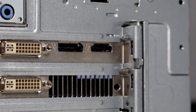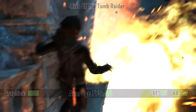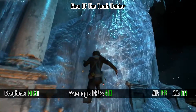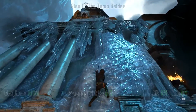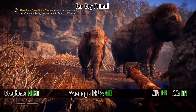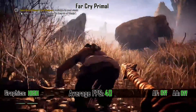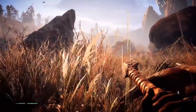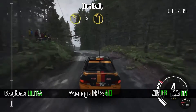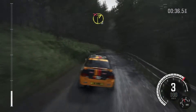Now it's time to see what this PC is capable of in gaming. We start with Rise of the Tomb Raider, where we have smooth gameplay on high settings and an average of 40 frames per second. At Far Cry Primal on high settings we also get smooth gameplay and an average of 40 frames per second. Dirt Rally we can play on ultra settings with no problem, also getting 40 frames per second on average with no lag at all.